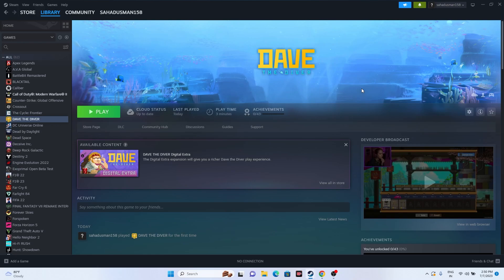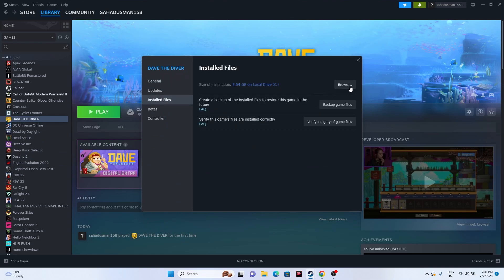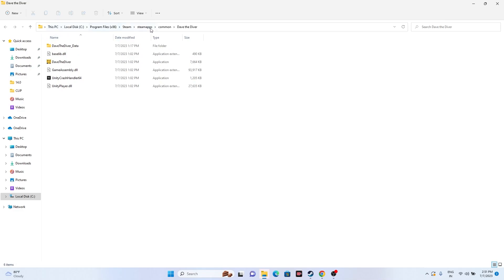Next, try launching the game from the installation folder instead of from Steam, as launching from Steam can sometimes cause issues. Right-click the game, go to Properties, then Installed Files, and click Browse. You'll be redirected to the installation folder at: This PC > Local Disk C > Program Files (x86) > Steam > SteamApps > Common > Dave the Diver. Launch the game from there.